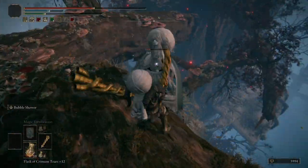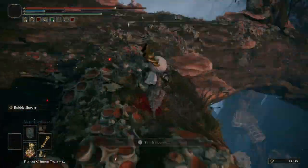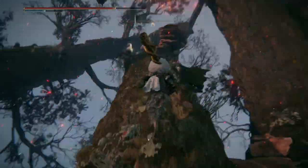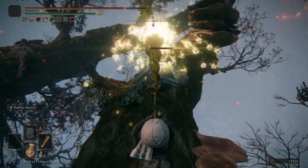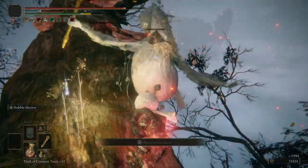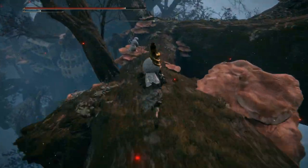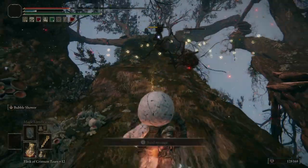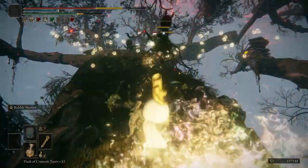Aside from the constant danger of falling off the branches, you also need to keep an eye out for the Giant Ants and the smaller Oracle Envoys, specifically the three that are up above this route. Most of the Oracle Envoys won't aggro on you so long as you don't bother them first, but you need to beware those three up above because they will attack you within certain ranges. This means you have to be a little careful if you slow down to fight, because their bubbles will heavily damage you, if not kill you. And I'm not speaking from experience whatsoever.